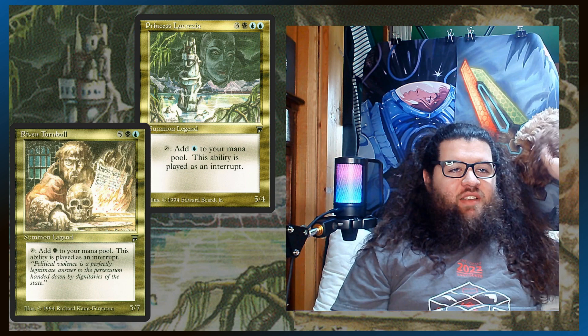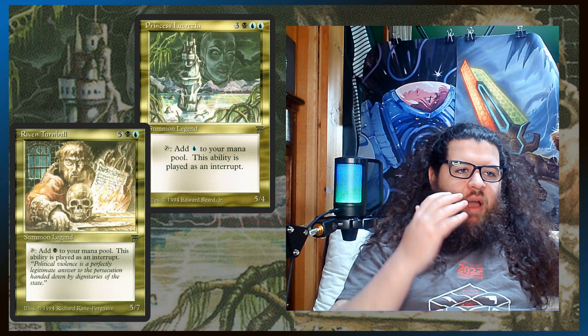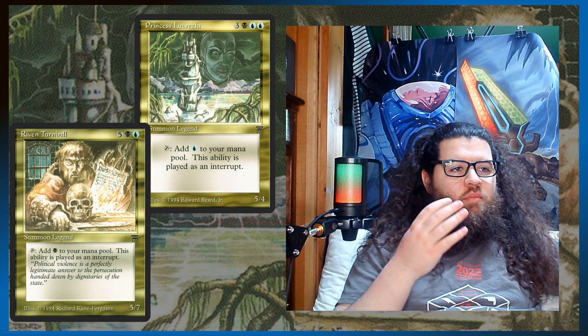As you can tell, both of these cards kind of suck. Princess is a 6-mana 5/4 that taps for a blue, and Riven is a 7-mana 5/7 that taps for a black. So they're the worst rated mana dorks I've ever seen in my life. Most mana dorks that are 4-mana will tap for 2 mana, or they'll tap for 1.5 mana or something like that. So these are horribly rated commanders.